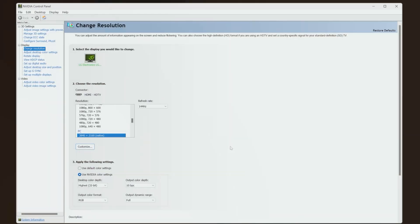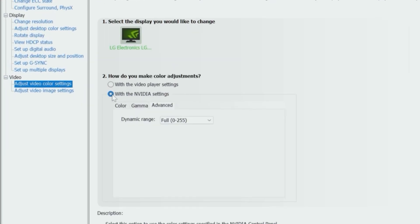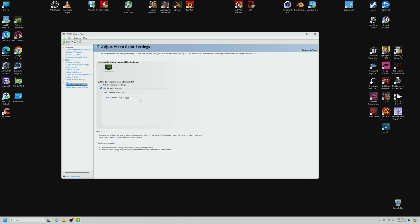The output color depth that you can select will be based on your resolution, refresh rate, and video out connection type. For example, if using DisplayPort 1.4, your bandwidth will be lower than if using HDMI 2.1. Next, go over to Video and on the left select Adjust Video Color Settings. Then under step 2, how do you make color adjustments — select With the Nvidia Settings, select the Advanced tab, and select Full 0-255 next to Dynamic Range. Again, make sure to select Apply to apply these settings.